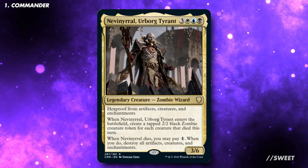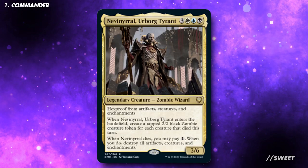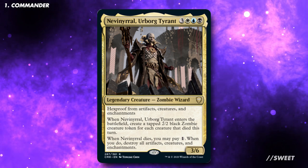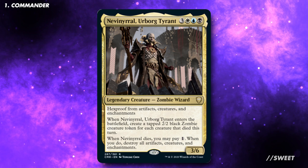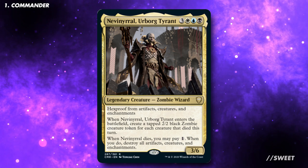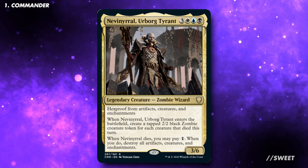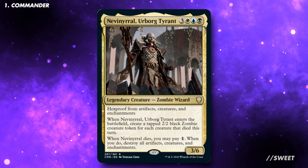The commander of this deck is Nervinil Erborg Tyrant. It is 3 white, blue-black, for a 3/6 legendary creature Zombie Wizard. It has hexproof from artifacts, creatures, and enchantments. When Nervinil enters the battlefield, create a tapped 2/2 black zombie creature token for each creature that died this turn. When it dies, you may pay 1. When you do, destroy all artifacts, creatures, and enchantments.